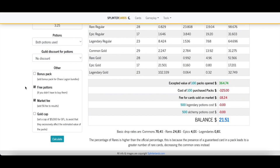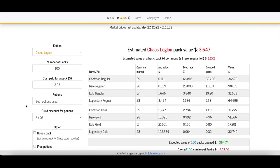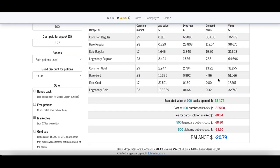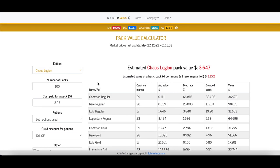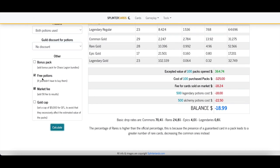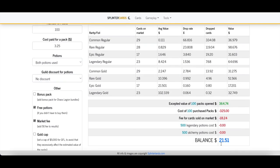Obviously, if you have to buy potions, let's say you're in a guild with a 6% discount on potions — hit Calculate and the math changes. All of a sudden the arbitrage isn't there anymore. Right now it really only makes sense if you already have a huge stockpile of potions. If you have to go buy potions, you'd be losing money on average. But if you have a ton of potions you don't know what to do with, you have an opportunity to make money.